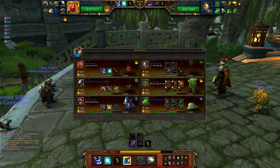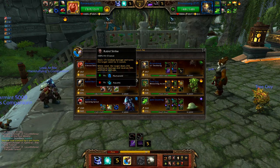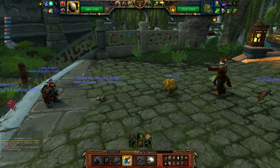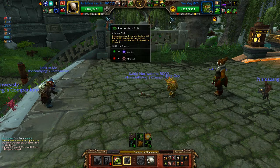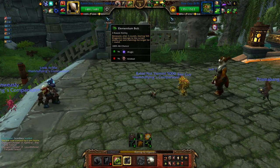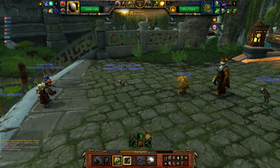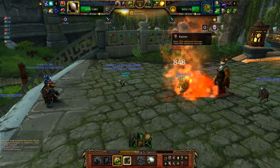Elementium Bolt versus Elementium Bolt, huh? Rapid Strike might actually increase the damage of it. Here comes Elementium Bolt. Oh, it's Dragon-type — okay, I was kind of worried for a second, that was going to hurt me a lot. I still get stunned though, but he has Rapid Strike on him now.